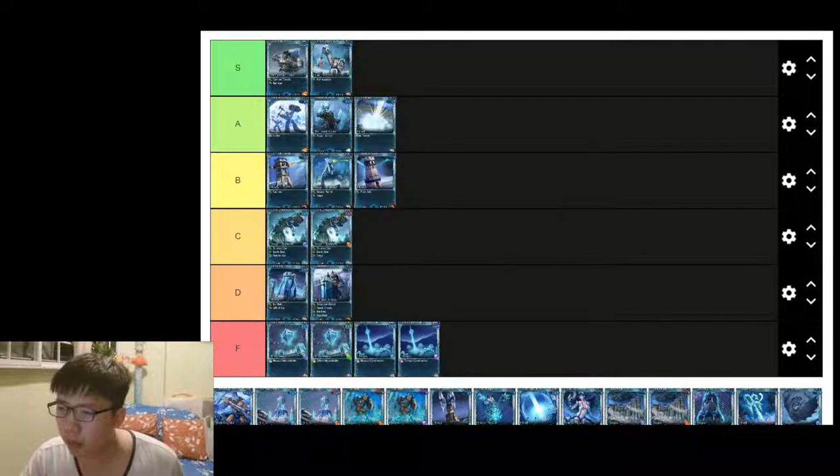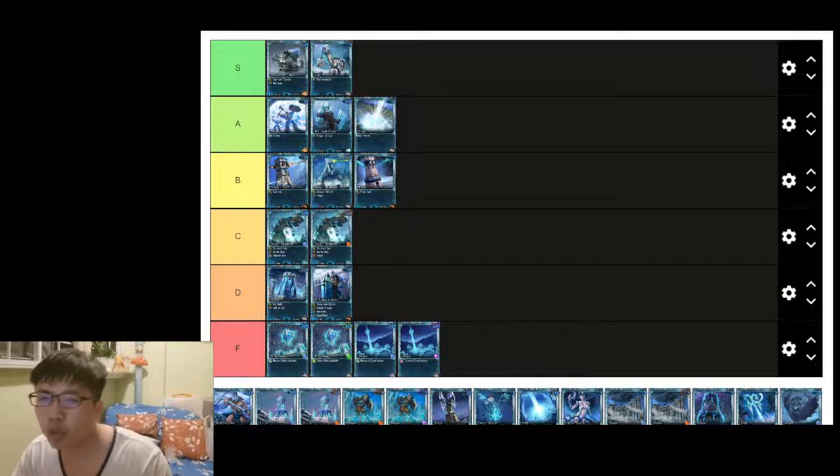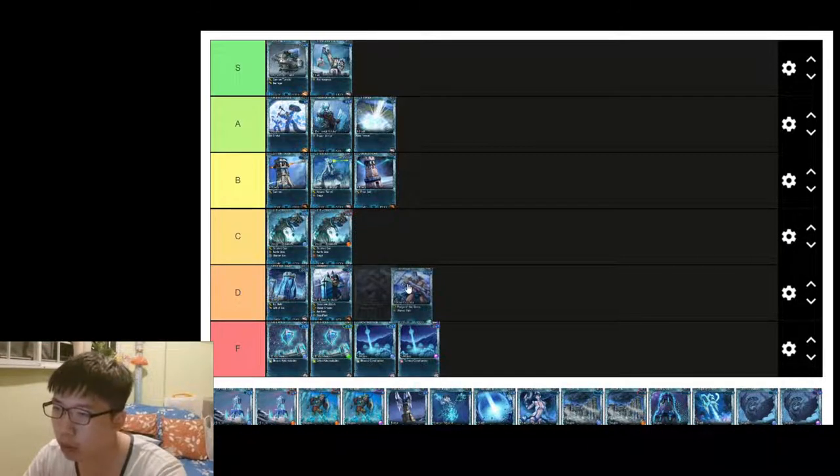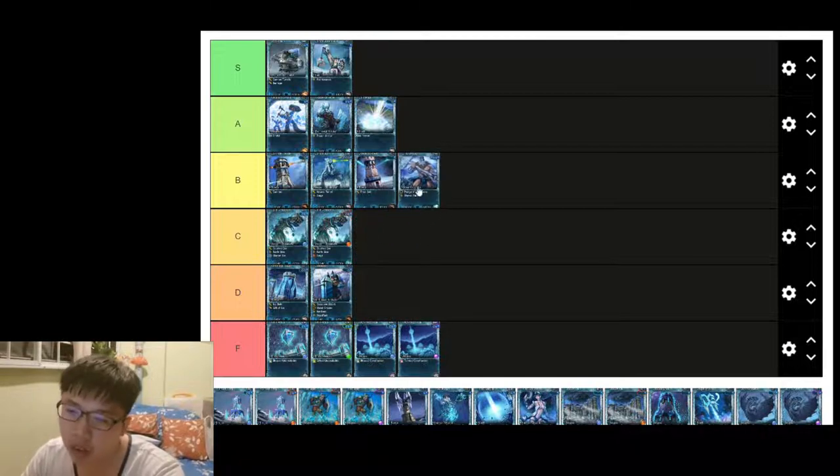Dreadnought is a highly situational card. For example, against Mutating Frenzy or Death Wish — where a unit loses a lot of health every few seconds — Dreadnought would be very helpful for tanking that damage. But it's very situational, so B tier. Frontier Keep has no reason to be used — it's way too expensive, the wait time isn't worth it, and it only freezes enemy units in a very small radius around buildings. Not very helpful.